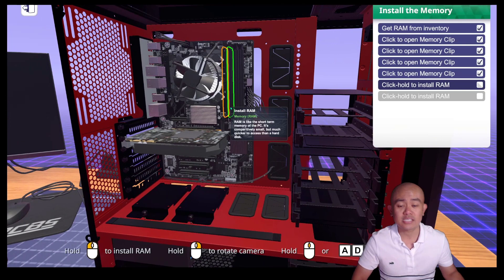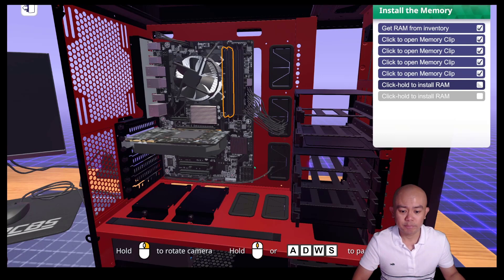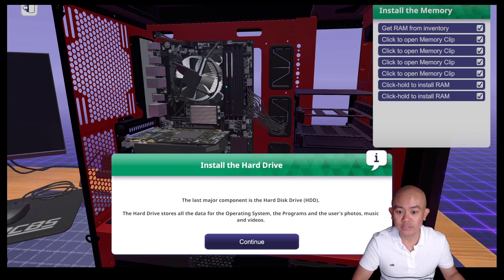Some RAM sticks are also fancy in that they have lights, but they are directly powered by the motherboard. Just click and hold to install the second stick, and that's that.